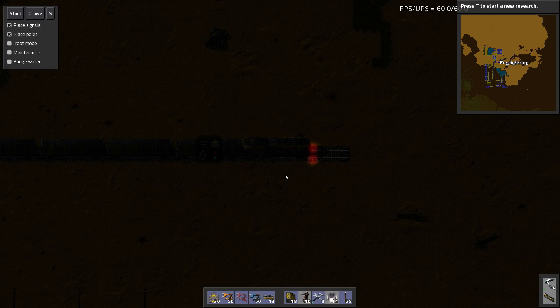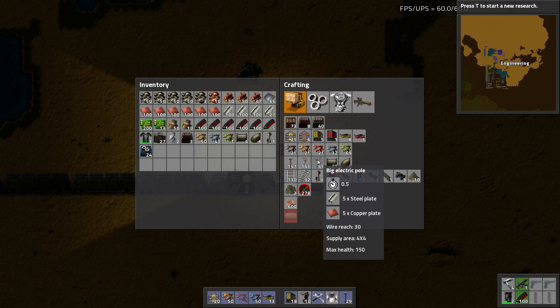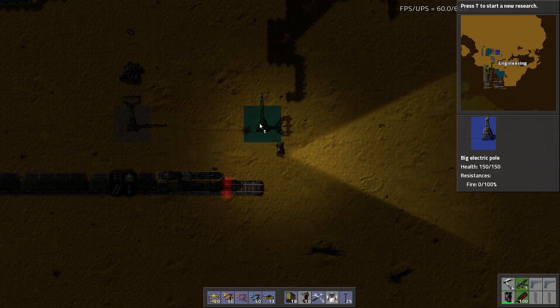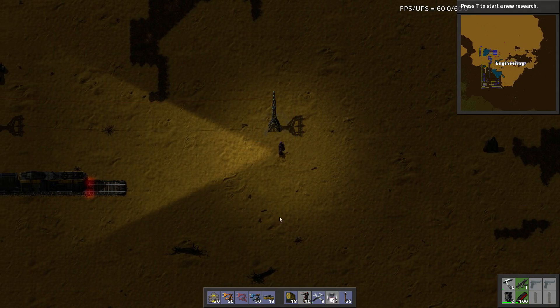Now, how far are signals again? I need some of these big electric poles real quick. How far do these place apart is the question — how many blocks are in between them?